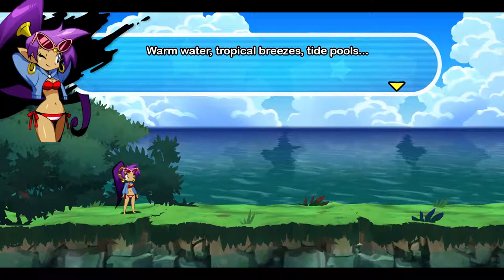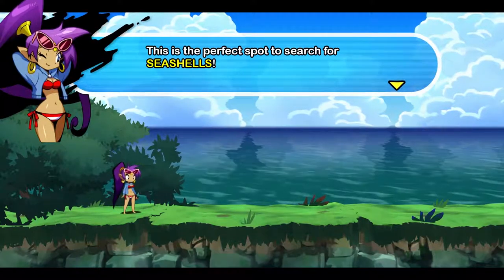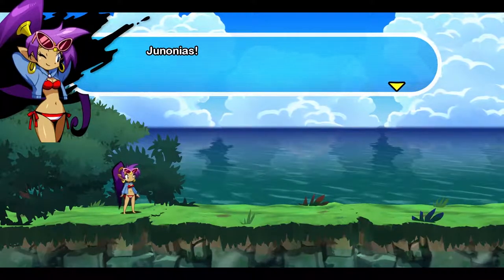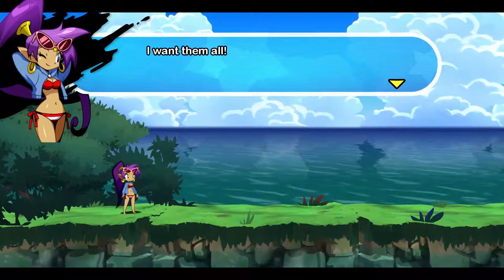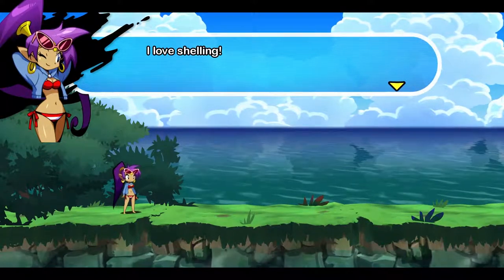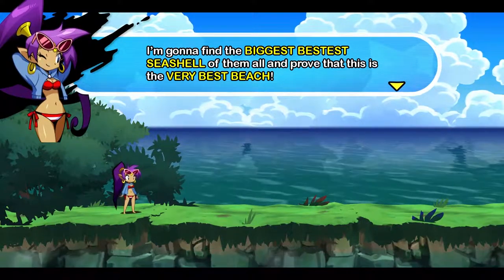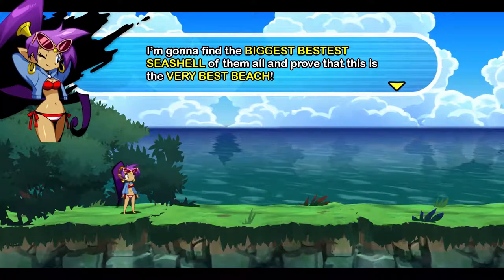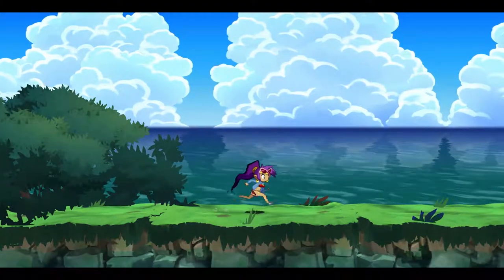If a very best beach exists, I'm gonna find it first. Well, she's got a ship, so she's very likely to find it first. Poof is pretty good. This area looks promising — warm water, tropical breezes, tide pools. Wait, tide pools? Squeal! This is the perfect spot to search for seashells — lightning whelks, lion paws, genonias. I want them all! I didn't even know there were names for seashells — I thought they were just seashells. We're gonna go shelling and find the biggest, bestest seashell of them all.